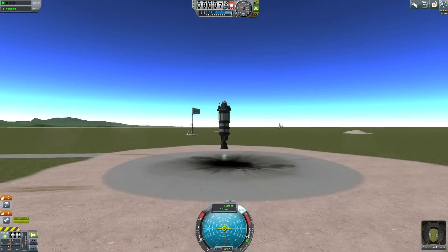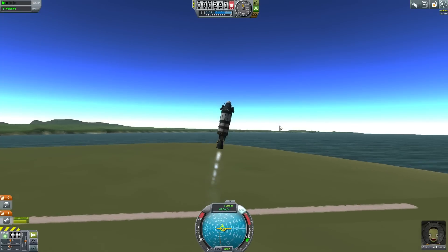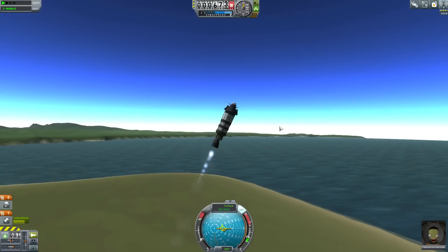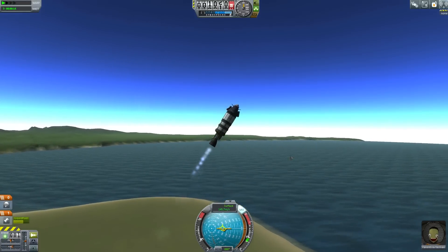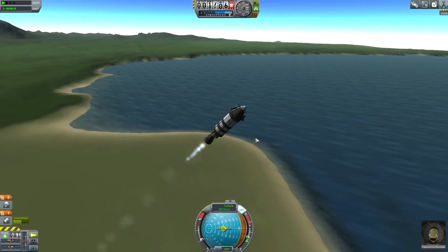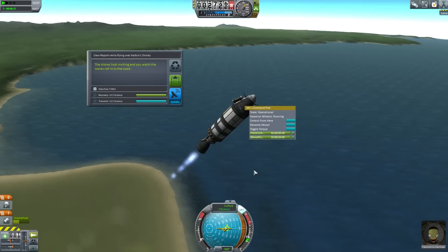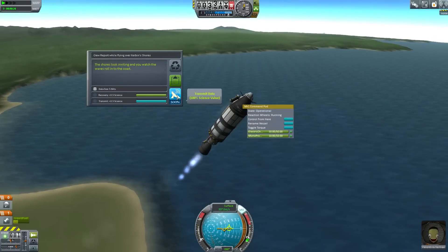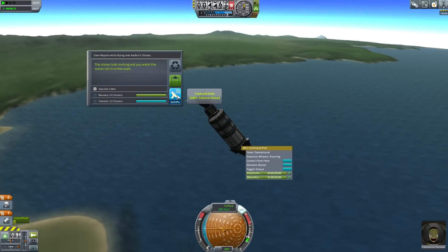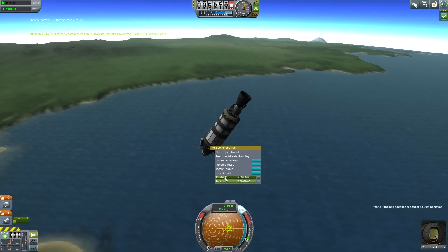We press space and we start moving upwards. I press the D key to move over a bit — I want to bring this down to like a 30-40 degree angle, just bring it over and keep it turning carefully. Now while we're flying, let's collect some crew information — a crew report. We got a crew report while flying over the shores. We now have a transmit option. Transmit takes power — I'm going to transmit this and you can see that is using electric charge.